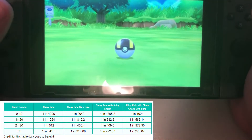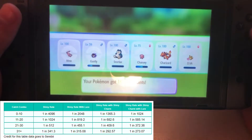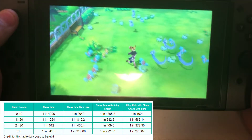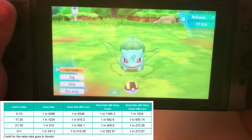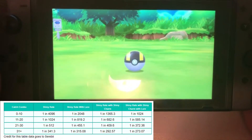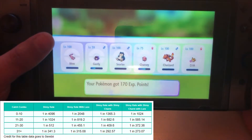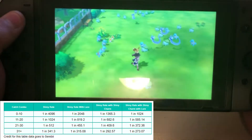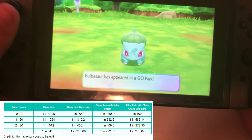I'll catch a couple here so you can see — I won't make this video too long, but take my word for it. I just caught my first one. It won't display catch combo yet but I'll catch the next one. There — catch combo 2. Keep it up. You start your combo this way and then go out to where these spawn one at a time and catch them.